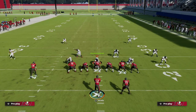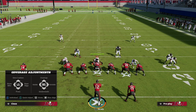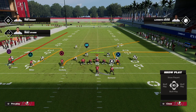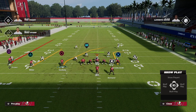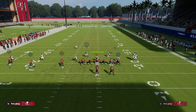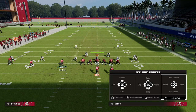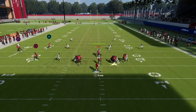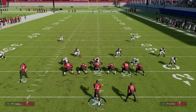Wheel routes are still really good, especially if you can get them outside of the numbers. If you're getting Cover Two blitz a lot, take Godwin and put him on a streak, take Miller and put him on a streak, then take Evans and put him on an out route. This concept is really good against the Cover Two soft squat pressure - the wheel route gets outside the numbers and you can just hit that and go. Those concepts are really important in Madden 23.